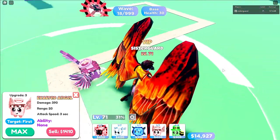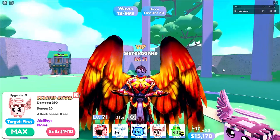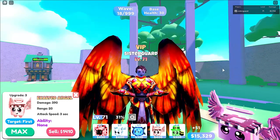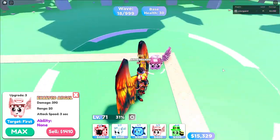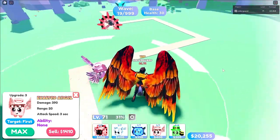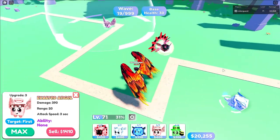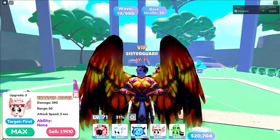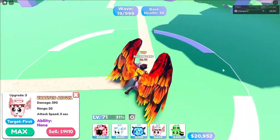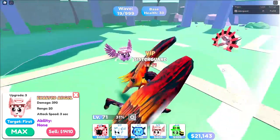If Exalted Angel is in the shop, I would not recommend going after it, just because it's not going to help you get further in the waves unless you're breaching past wave 50. Its range is nice — you could put it in this little spot where I have the Cyber Dragon and it'll cover this whole area. But overall, it's not a great legendary. It's good for the run and I like the diversity of having a single target, but eh. Mine is only at level 55, nowhere near max.